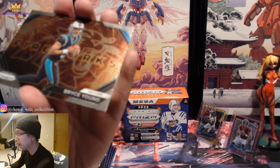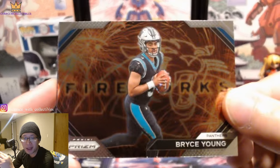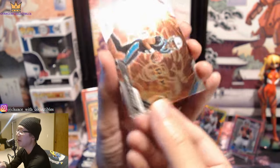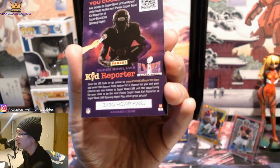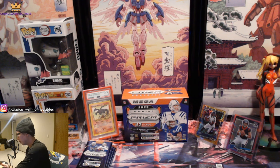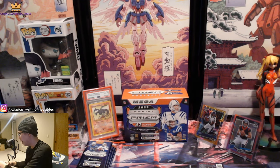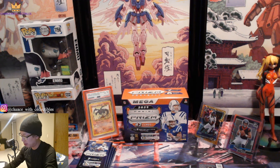We got a Deontay Banks right behind it, and the fireworks of Bryce Young — not too shabby. I'm not big on Bryce Young realistically. This guy has been very disappointing and might very well be a bust, but you never know. We'll sleeve up the Bijan Robinson, same thing with the Bryce Young. Let's see if we could pull some type of CJ Stroud card — that would be awesome.